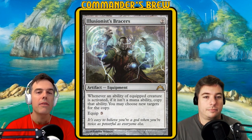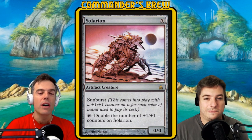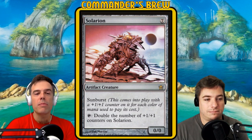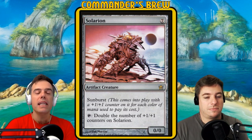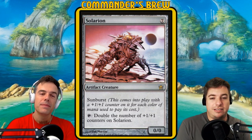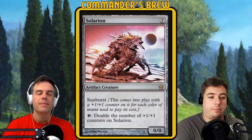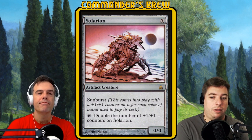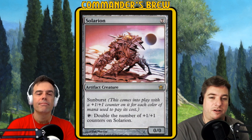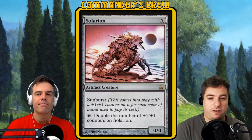Second star of the deck: Solarian — the artifact creature that doubles the number of plus-one counters on itself. You can give that ability to your commander. Being able to double your commander's number of counters, where your commander can get counters very easily, is a very strong ability. Solarian and Gilderbairn are kind of in the same boat — both very strong. Gilderbairn has the added bonus of being able to untap your Experiment Kraj, but Solarian has no mana cost involved, so before you get your combo pieces, Solarian can be very, very good.